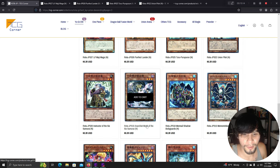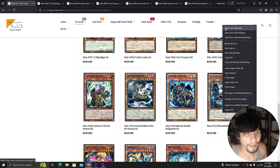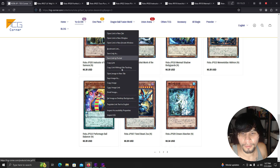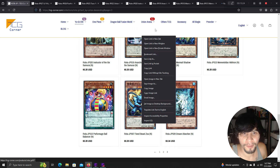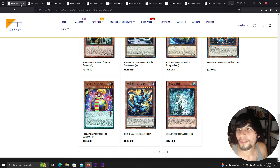The Six Samurai support right here. We also have a new Mermail Atlantean card, a new Memento card, a Performage card, Fiend Beast Zoa, and Dream Absorber coming up.